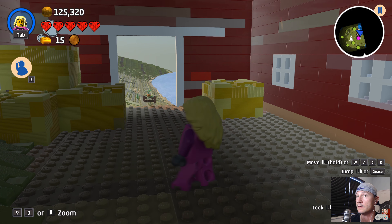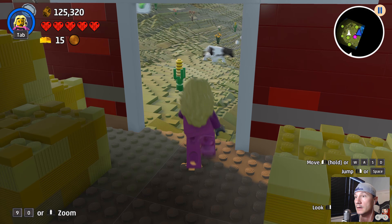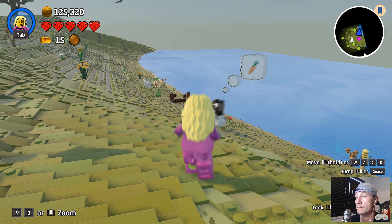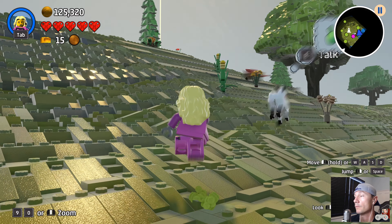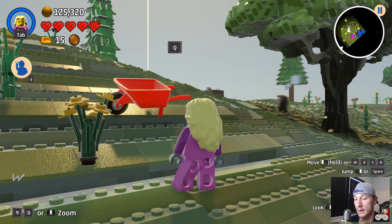Do we want any haystacks? Meh. Let's see what's over here — these guys want green apples. When doing quests, some objects you require will be nearby, others might need a trip to another world. You guys, let's get this wheelbarrow — I don't know if we have this.